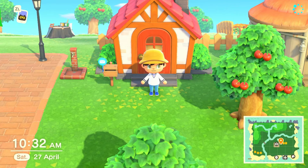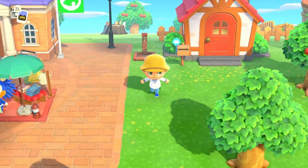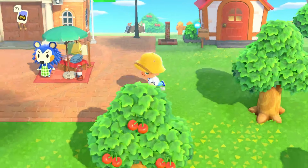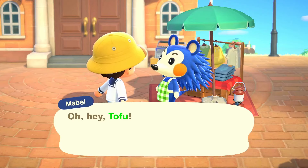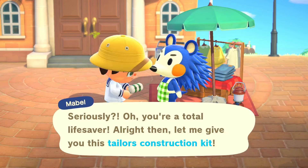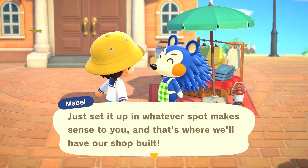So there are plenty of things we can be doing today. The main objective is to move the campsite in and then move in our smug villager. And as we've got Mabel here, we'll also talk to her and make sure we can get the Tailor's plot down. Wow, that was a lot of dialogue just to put down our shop — I forgot how much dialogue there is.